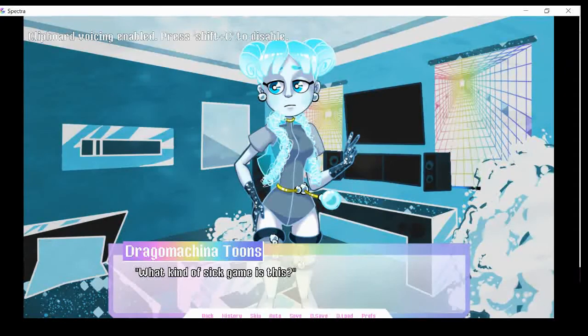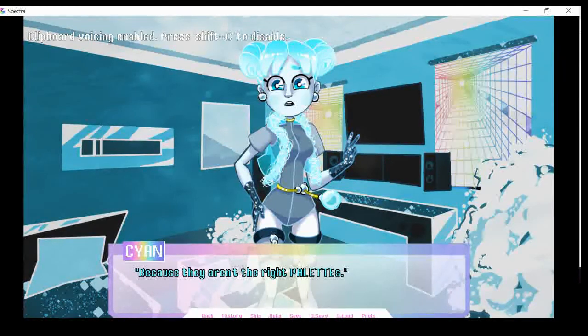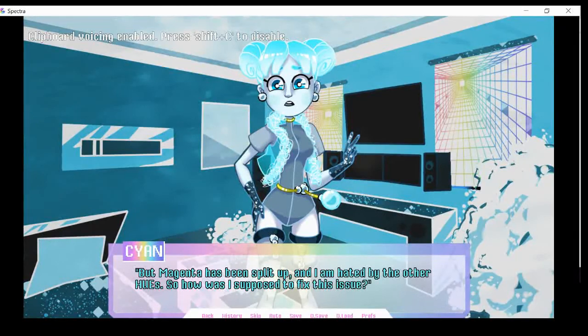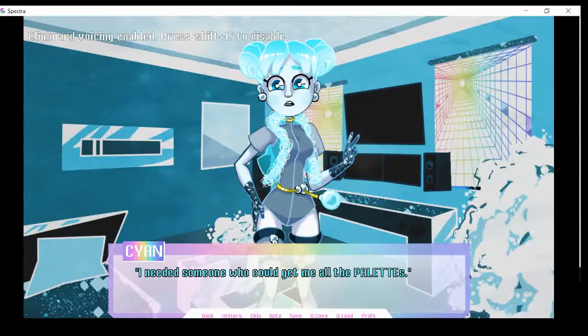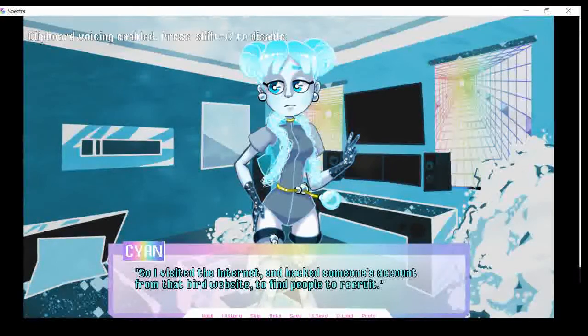What kind of sick game is this? Why didn't the palettes of yellow, blue, and red work together? Because they aren't the right palettes. Someone has changed the recipe a long time ago. I don't know why. It doesn't matter now either. Basically, yellow is the only right palette in that new recipe. The others are my palette and magenta's. But magenta has been split up, and I am hated by the other hues. So how was I supposed to fix this issue? I needed someone who could get me all the palettes — someone like you. That way I could add all the palettes back into the color mixer and bring Spectrum back. So I visited the internet and hacked someone's account from that bird website, aka Twitter, to find people to recruit.